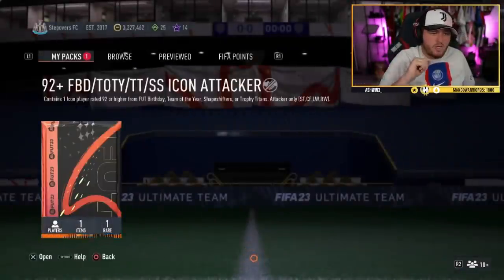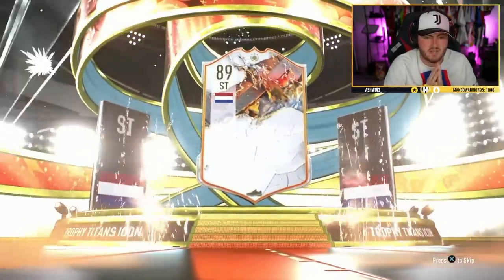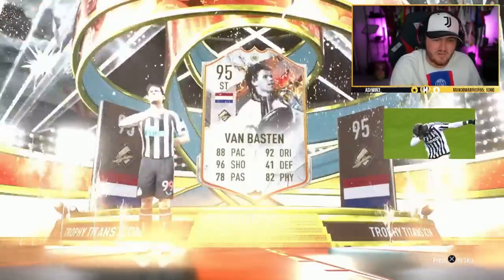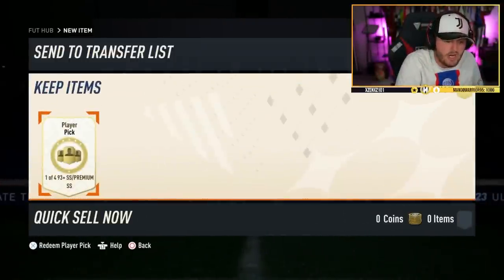We go again — Step Overs FC, it's another Trophy Titan. Come on R9 — it's not even Rykard, it's Van Basten. That's rough. Van Basten in the Newcastle kit though — love to see it.